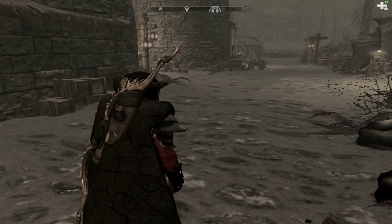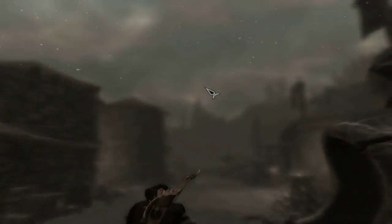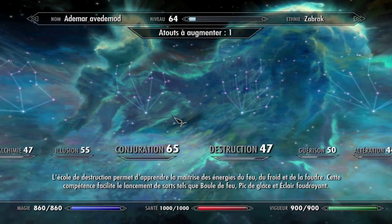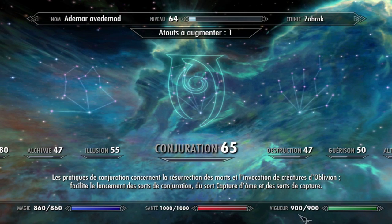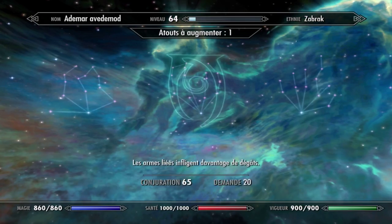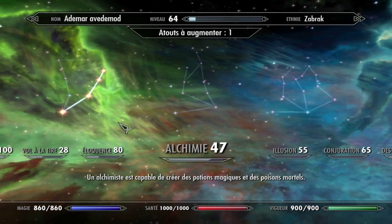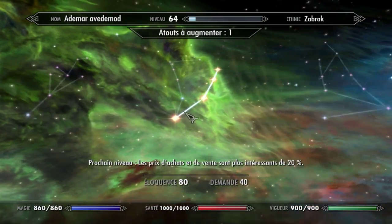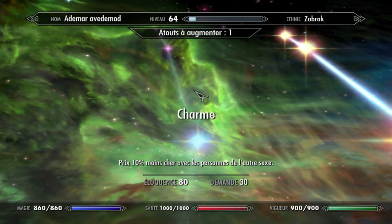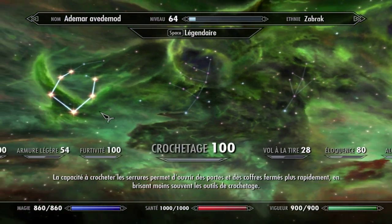Et voilà, donc on est arrivé à Corbe Rock. Et comme la chaîne Bess me le précisait, j'ai un niveau à monter. Magie, machin, machin. Dans quoi je vais la placer? Dans Éloquence, tiens. Qu'est-ce qu'il y a de beau dans Éloquence? Charme. Le prix moins cher. Bof, je suis déjà à 100. Même si j'ai rien mis.